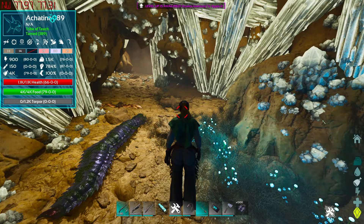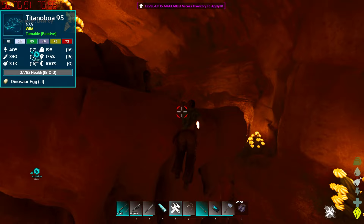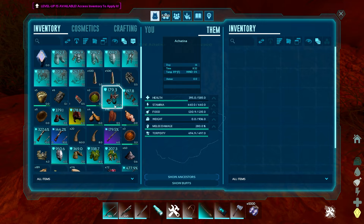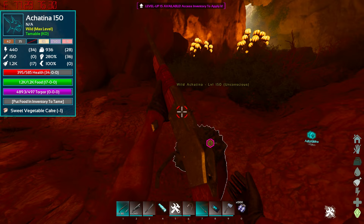You can go the entire length of this cave without seeing a snail sometimes, but for the most part I've almost every time seen multiple snails. There's another one right there — a level 150 perfect tame. All you've got to do is shoot them in the head to knock them out, and then shove a sweet vegetable cake inside of them.